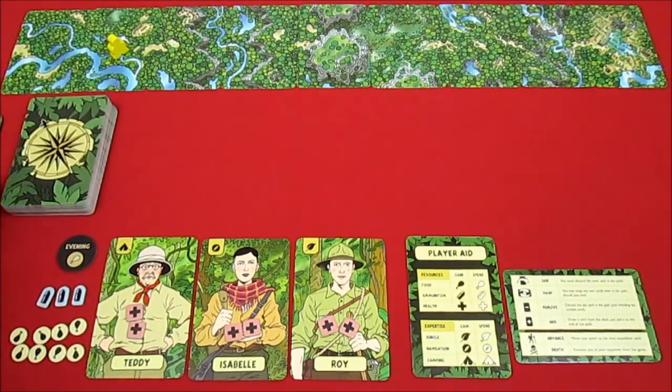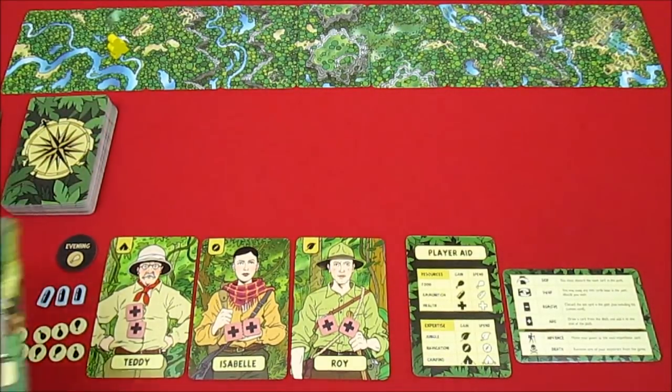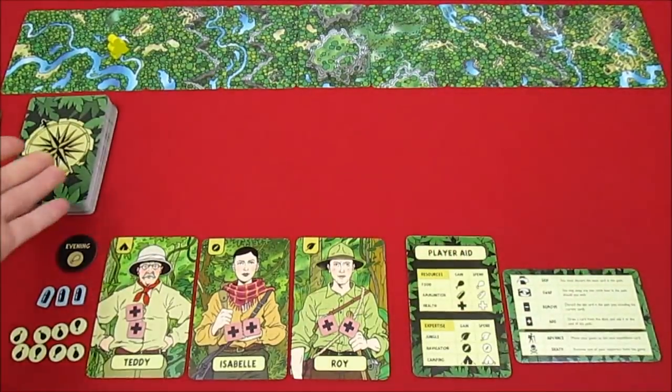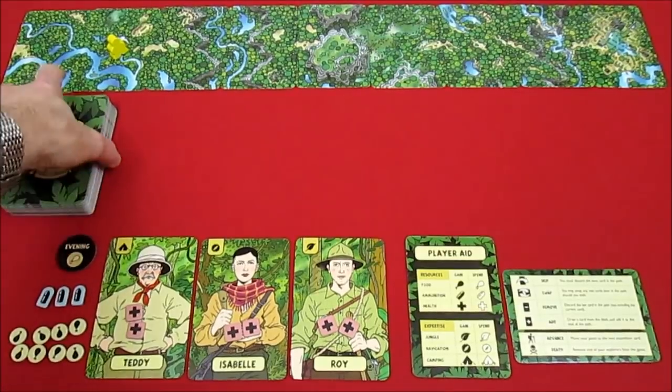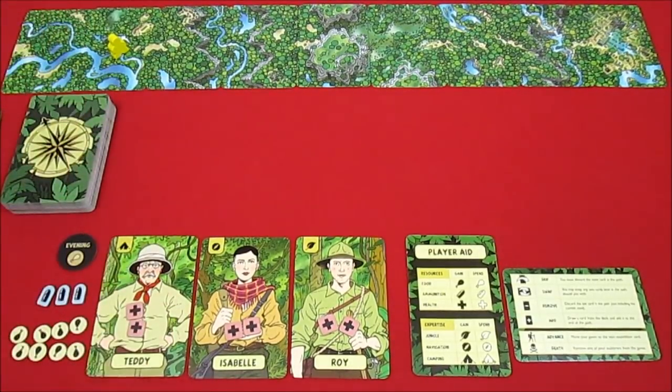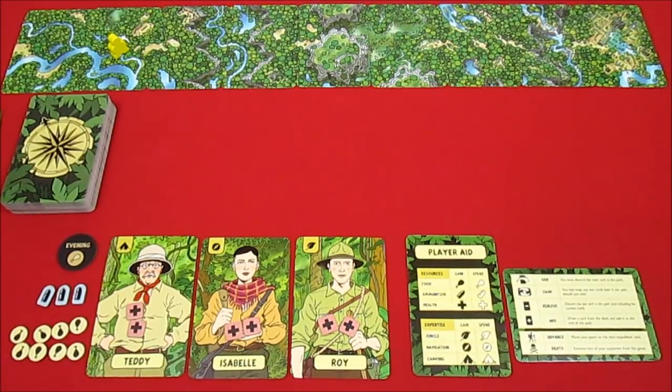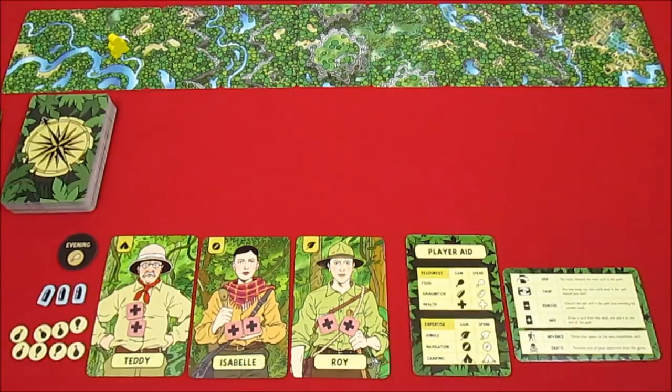We'll be going into the night phase next episode. I'll explain how the night phase works then. We'll be playing our other three remaining hand cards and drawing three more cards randomly off the top of the deck, but this time we don't put them in numerical order. These episodes are going to be relatively short — I want to make sure I do everything right. It'll probably be a two, three, or maybe four episode series.